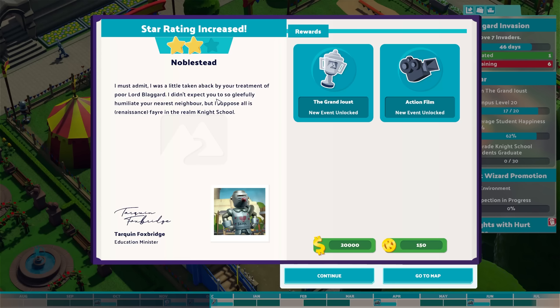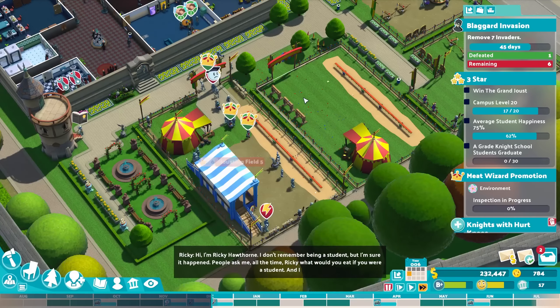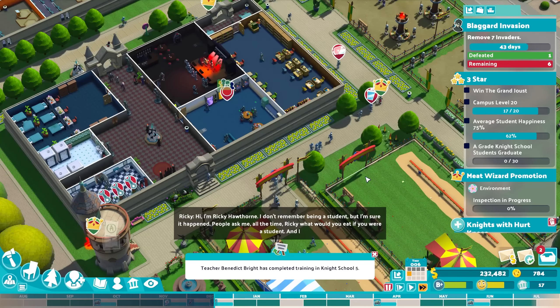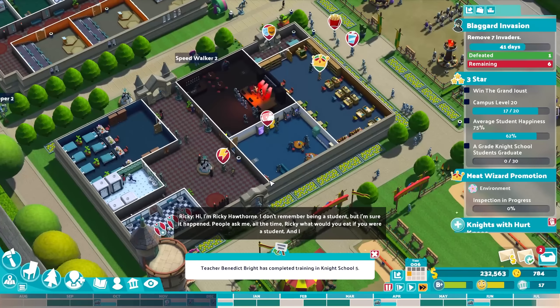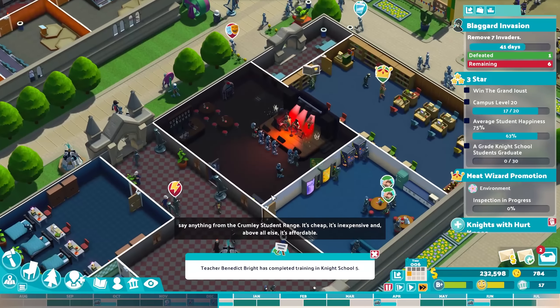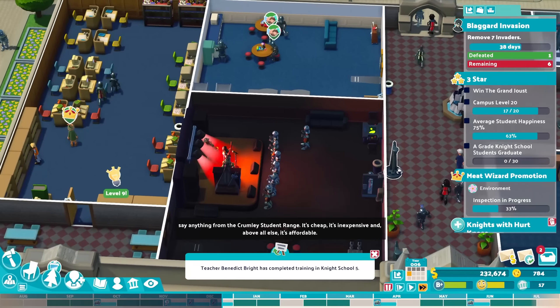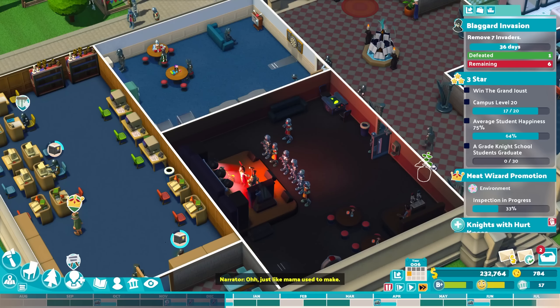Star 2 has been achieved! The grand joust has been unlocked, and the action film has been unlocked as well. The narrator comments: 'I was a little taken aback by the treatment of poor Lord Blackguard — didn't expect you to gleefully humiliate your nearest neighbor, but I suppose all is fair in the realm of knight school.' For the third star we'll need to win the grand joust, and probably need a whole new grand jousting area — but that's for next episode, stay tuned!